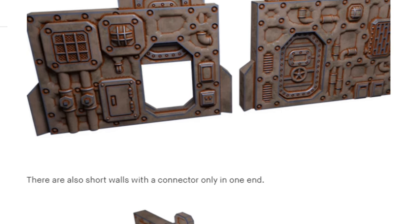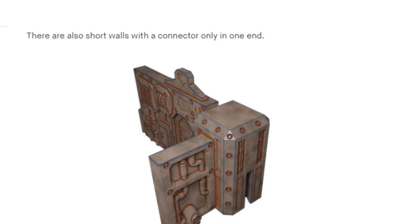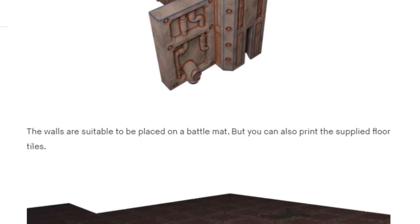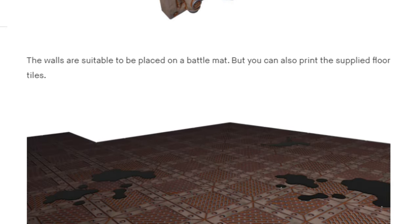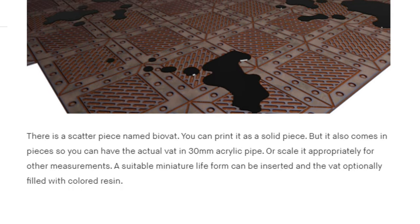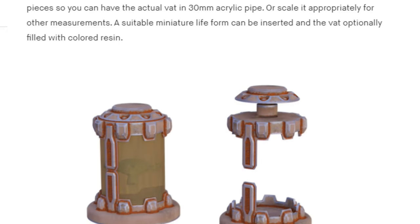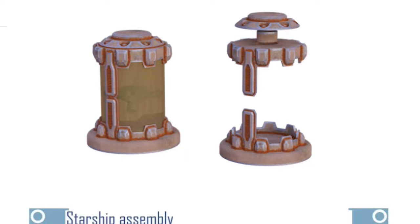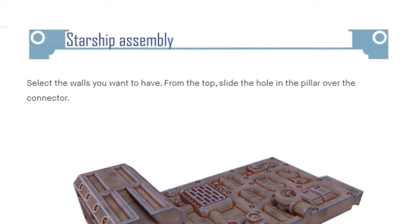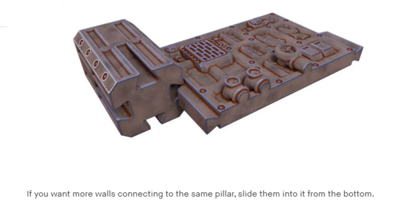There are loads and loads of varieties of stuff — I love the way it all interconnects. It's very modular, which in this kind of game is awesome because you can make something up for a game, then dismantle it and change it to get a whole new layout next time you play. It all comes with a manual on how to print and assemble them, plus some basic paint guides, which is pretty awesome.